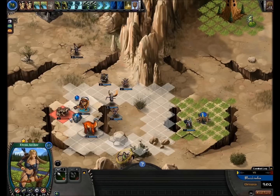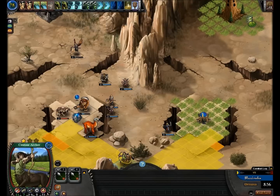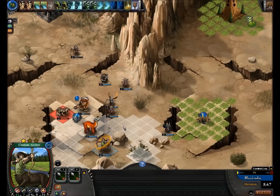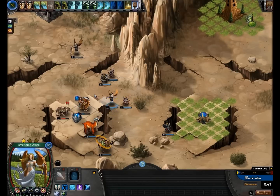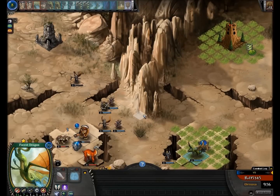Shoot this guy. The ability for centaurs is that they have an increased range when they use Far Shot. Let's move up and attack this unit, then summon a forest dragon and end our turn. This is good for the basic campaign since it's an introduction, so you can get a hold of the mechanics. After this there's the intermediate campaign.